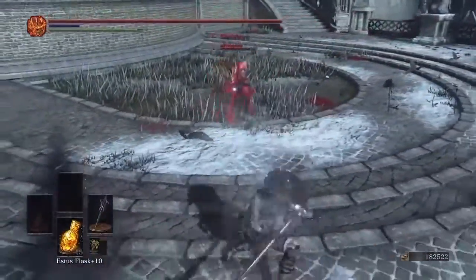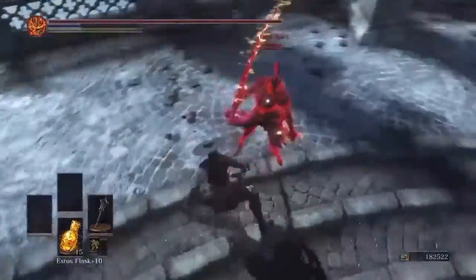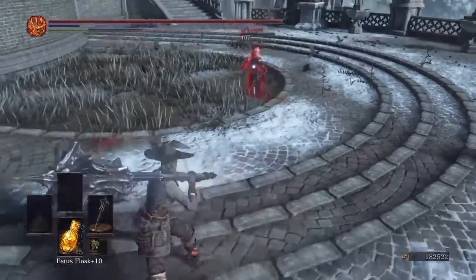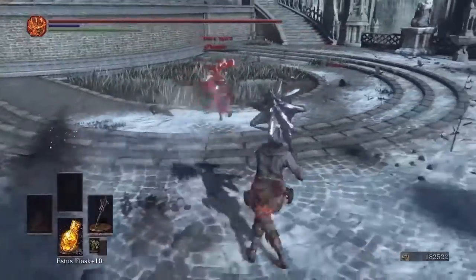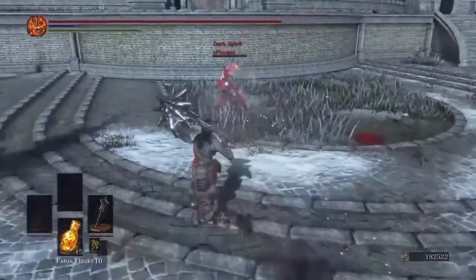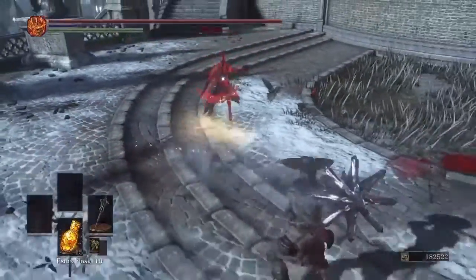Hi there guys, Optimizer here. Today I want to talk about the Kytos, Buckler, and Parrying Dagger in more detail. Someone on the Reddit forums did a frame data analysis of all three parrying tools, and the link to that thread is provided in the description below.